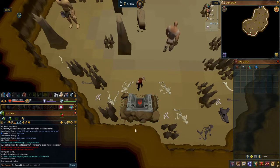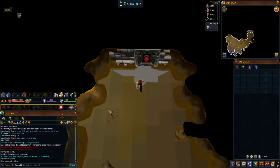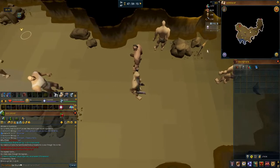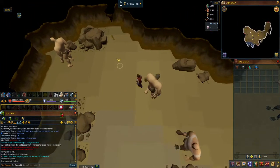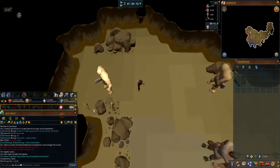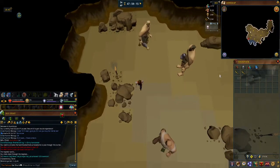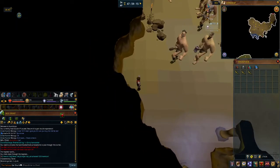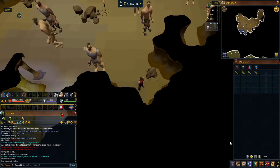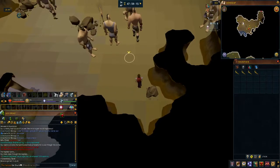Inside here you'll get your 1600 dungeoneering XP when you first get in. There are eleven hill giants according to the wiki, and there are also four limpwurt root spawns. I'll just pick them up — they're quite valuable. One is here, one is here, here, here, and also in this corner over here. That little run around was worth 4k and we just had to pick them up.